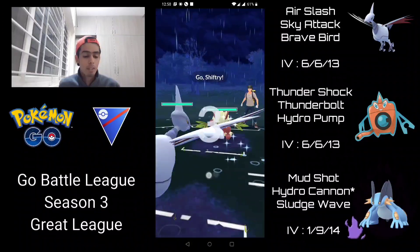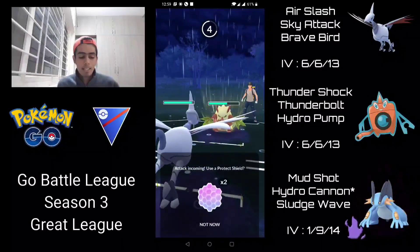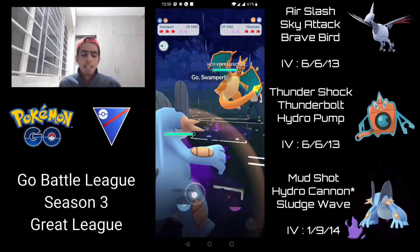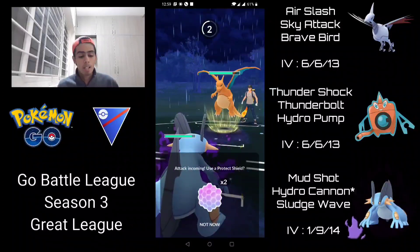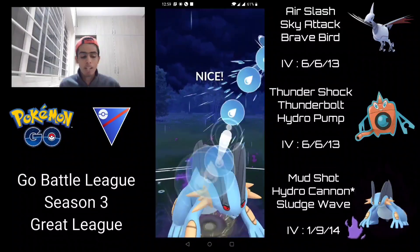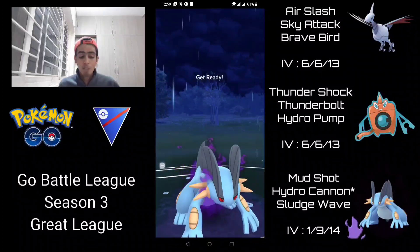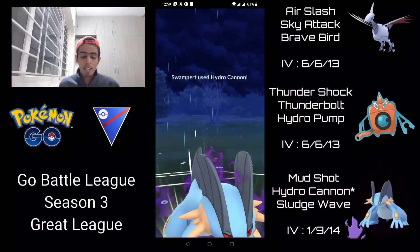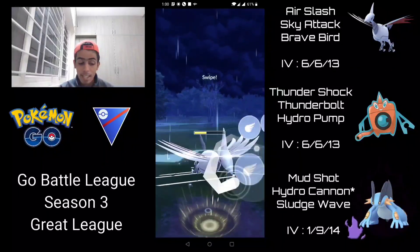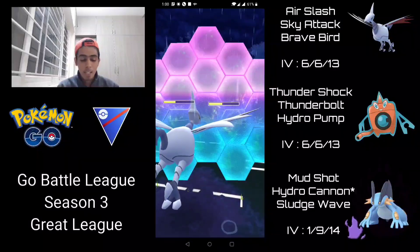In the third battle we're met with Shiftry on the lead — perfect, because the backline struggles against grass types. They switch into Charizard and I go into Swampert — in hindsight Rotom would have been better, but Hydro Cannon easily one-shots Charizard. Shiftry returns and I go for Hydro Cannon again. Even though it's resisted, the shadow damage against Shiftry's glassiness does big damage. They shield it, so we're up on shields. I go for Sky Attack, which also gets shielded. Charizard comes back — I shield to keep Rotom away from their Shiftry.